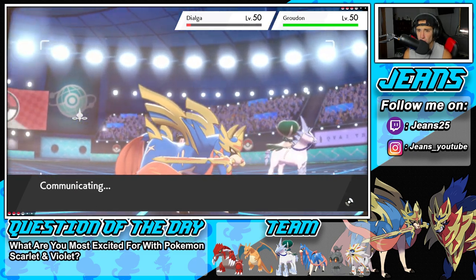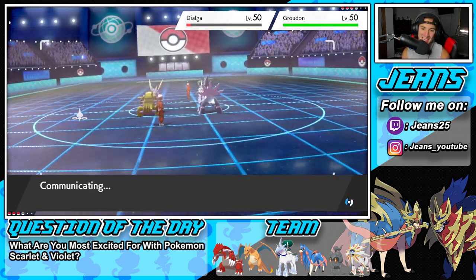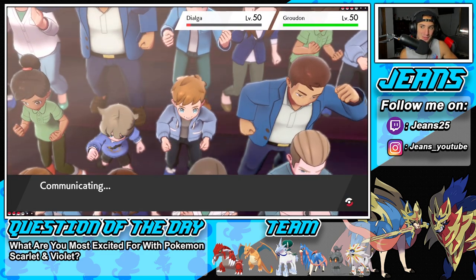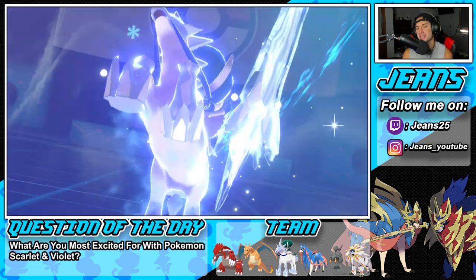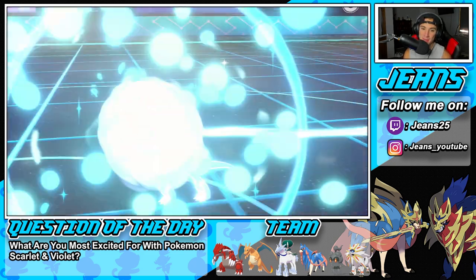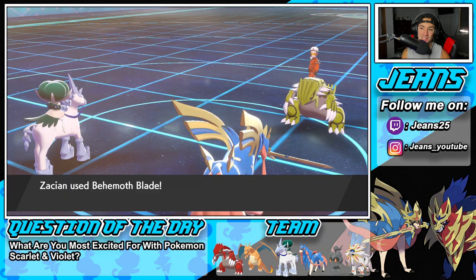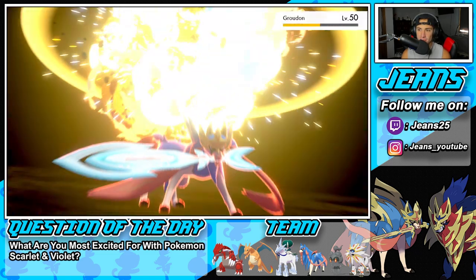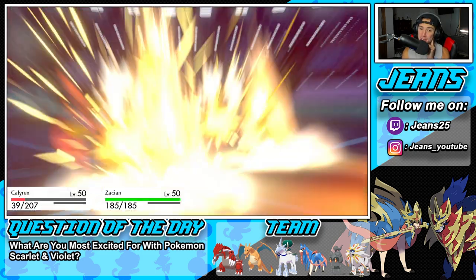I'm just going to double down into the Groudon slot - I think it's an easy play. We're going to hope that Glacial Lance can do enough damage. It's like five or six damage - it's low. But Calyrex with the Chilling Neigh boost might help pick up the KO. Glacial Lance flies - show me the KO! KO on Dialga and it does a decent chunk to Groudon. Behemoth Blade might be able to take out Groudon now. The reads from us are setting us up really well in battle number two!